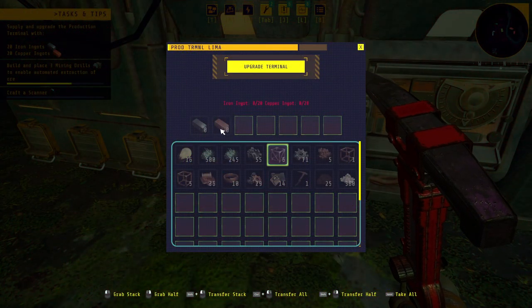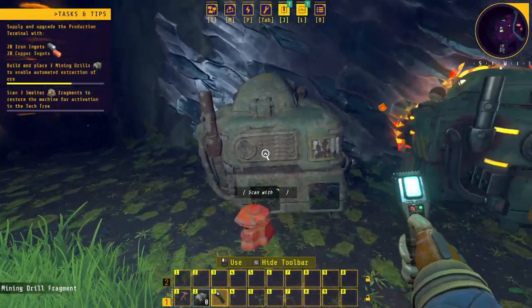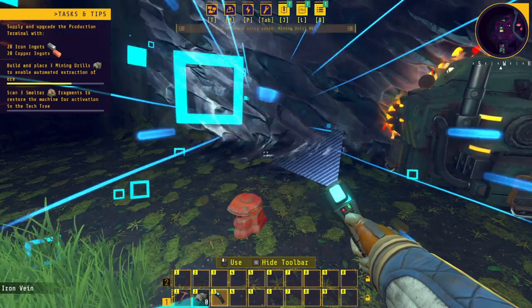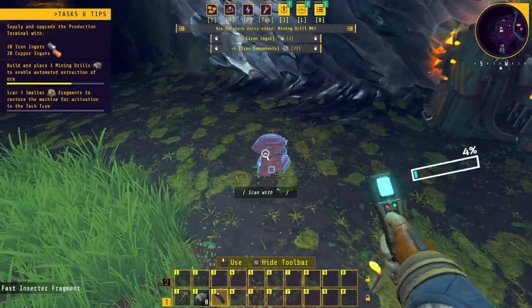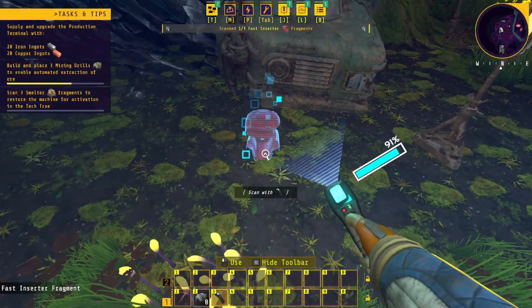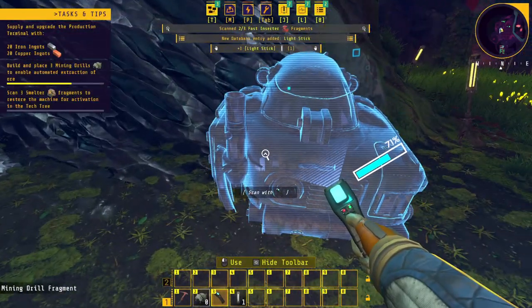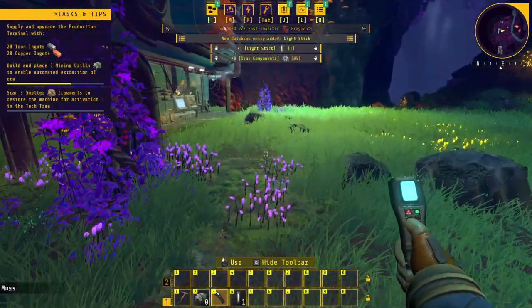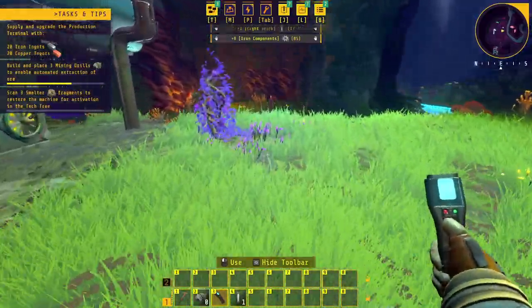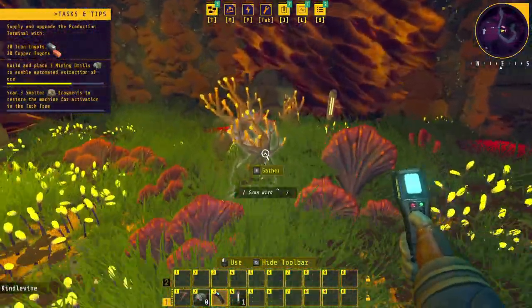Oh, give me some automation early on — sign me up for it! Upgrade the terminal — oh no, I need iron and copper ingots. Scan machine fragments — oh, it gets rid of them and you get the parts for it! Oh, sign me up! I'll take a light stick. That is cool. And there was another mining drill over here, but I'm guessing I'm going to have to go and explore.